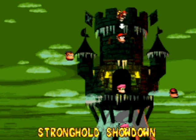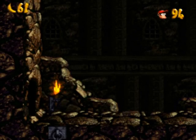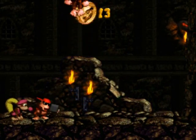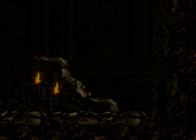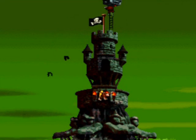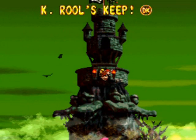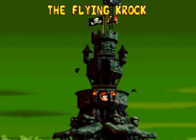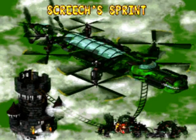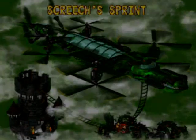Okay, is that good enough for you? Next level - the Stronghold Showdown. Let's do it - end game guys! Get him! Stop celebrating, you idiots - how could you let this happen? Let him go, get away! There's one more final area in the game, it's called the Flying Croc. Let's start Screech's Sprint because I know I have plenty of time to do this level.